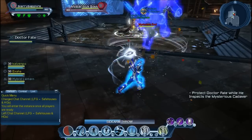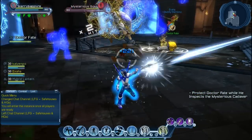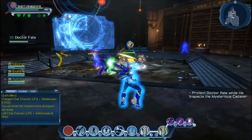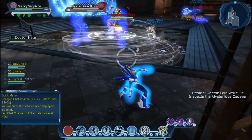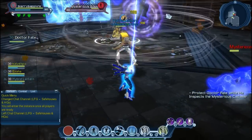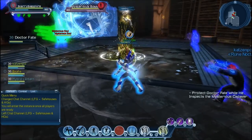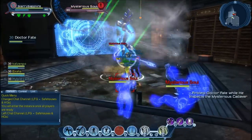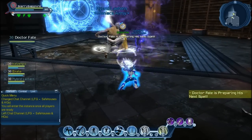In a T4 Alert, I always like to have a tank. The main reason is to pull all the adds away from fate. This makes the healer's life more simple, and the DPS has more life because they know exactly where to stand. Instead of having two DPS trying to kill them as quick as possible and the healer wasting tons of power to heal fate, just grab one DPS, one tank, and pull them.